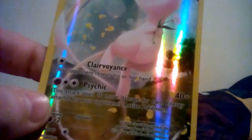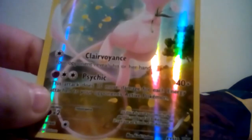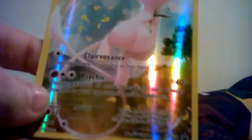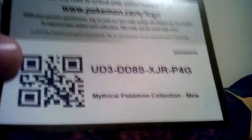It has Clairvoyance - your opponent reveals his or her hand - and Psychic, which is 40 damage plus this attack does 10 more damage for each energy attached to your opponent's active Pokemon. And then it comes with an online code card. Since I don't play it, I'm just going to give it to you.